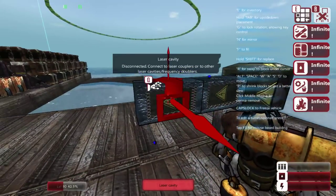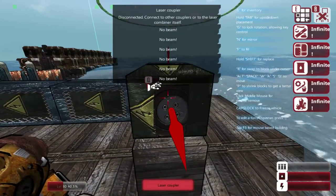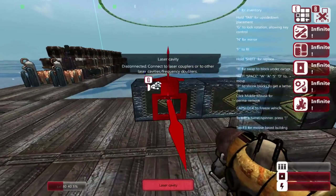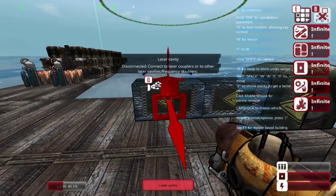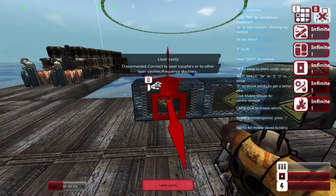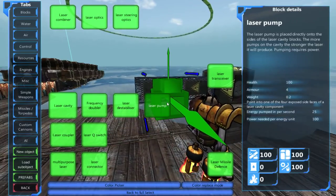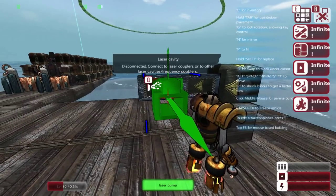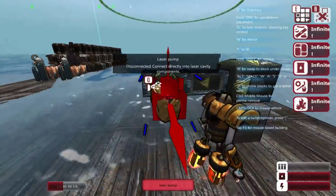The cavity is essentially the power of the generated laser. If this thing was connected up, it would say 200 power. Each one of these you place is going to give you a storage of 100 power. You can kind of think of this as the ammo rack for this weapon in a way. Next, we need the item that's going to restore the energy to this by using the power of our engines — that would be the laser pump.